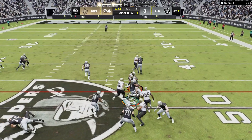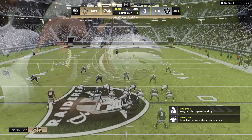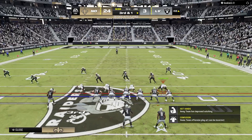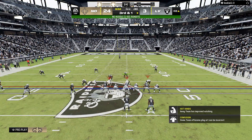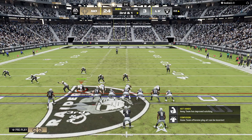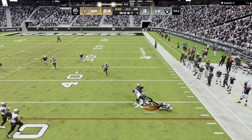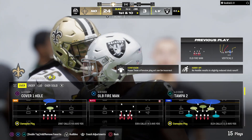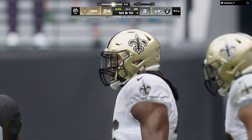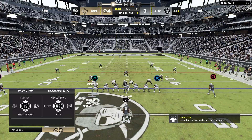Second down — Jacobs once more and he's going to take this across the 50 and into Saints territory. Now it looks like they're going to be in the hurry-up. That's a gain of four, brings up third and one. On third and one O'Connell's got his running back out of the backfield and he is going to have the Raiders' first down. Still in search of their first touchdown of the game, but they're on the move.